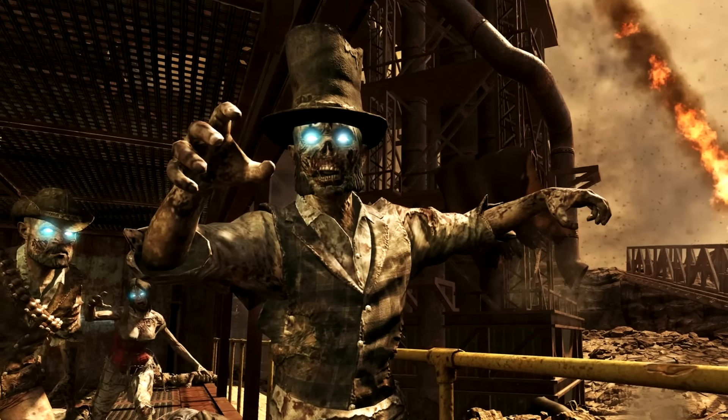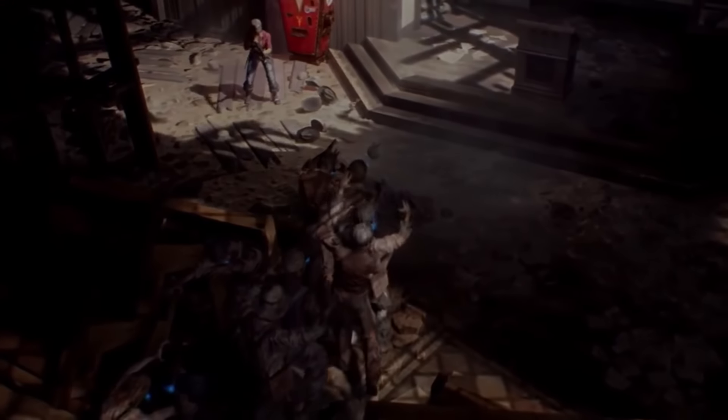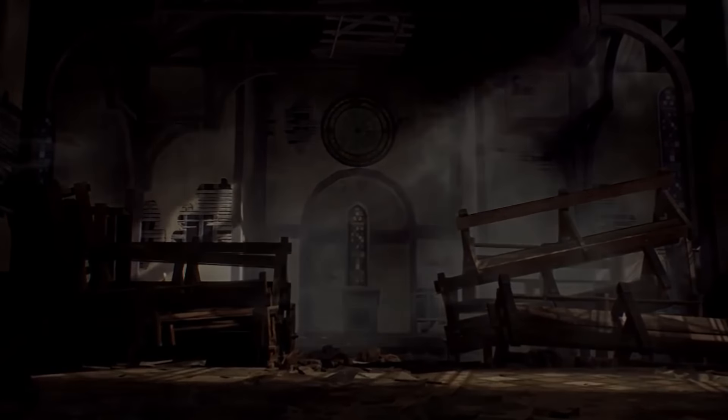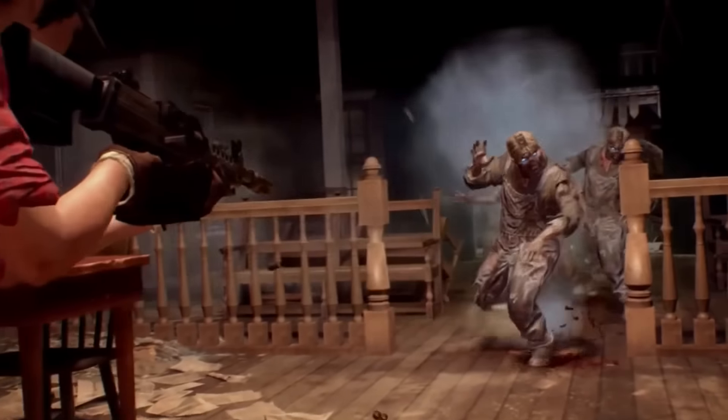Number 2: Buried from Black Ops 2. Known as the easiest Zombies map ever created, Buried is featured in an old underground collapsed town. There's so much wrong with this map that it's quite obvious it had to be on this list. Zombies is supposed to be hard, but just about anyone could easily get to a high round on this map.